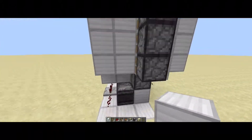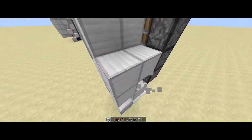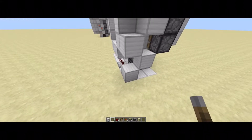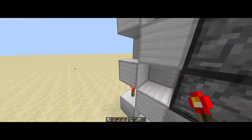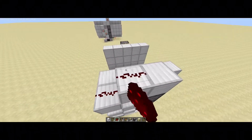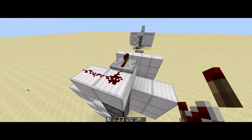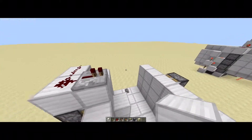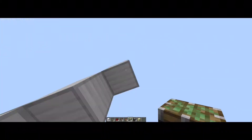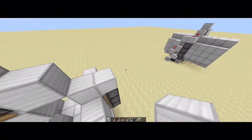Now we can do the redstone for it — pretty much you just want to alternate like this. Then put a block there, place a redstone torch here, here, and here, redstone dust here, here, and there. Place a block with a repeater going into it like that, then a block going up and then up again. Place a piston with a block on its face, and then blocks like that.